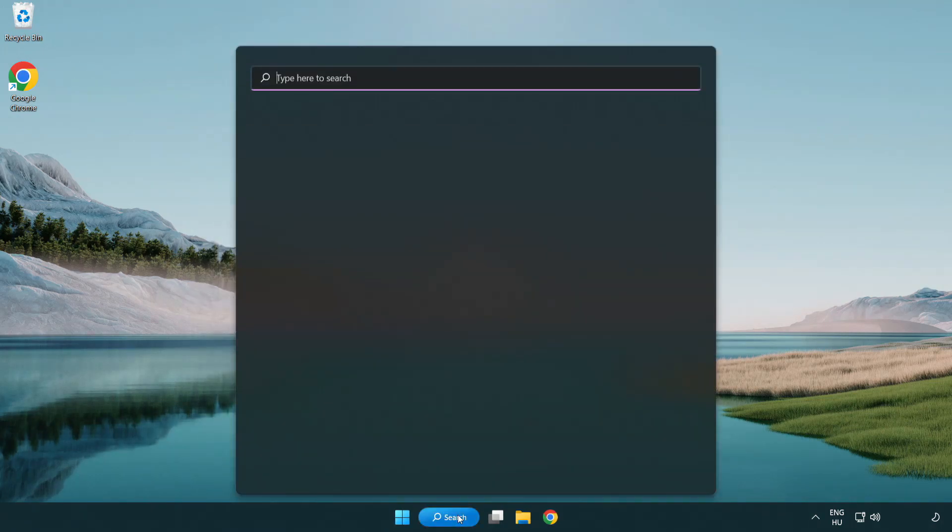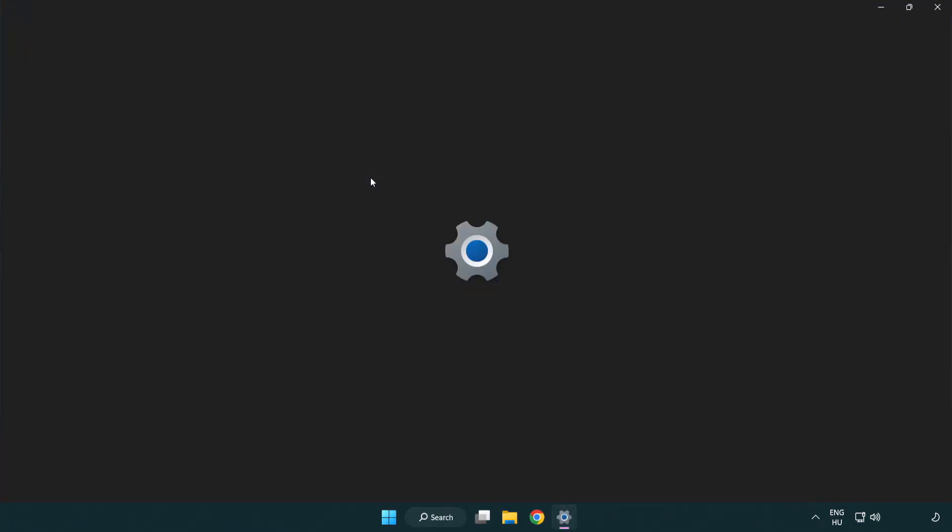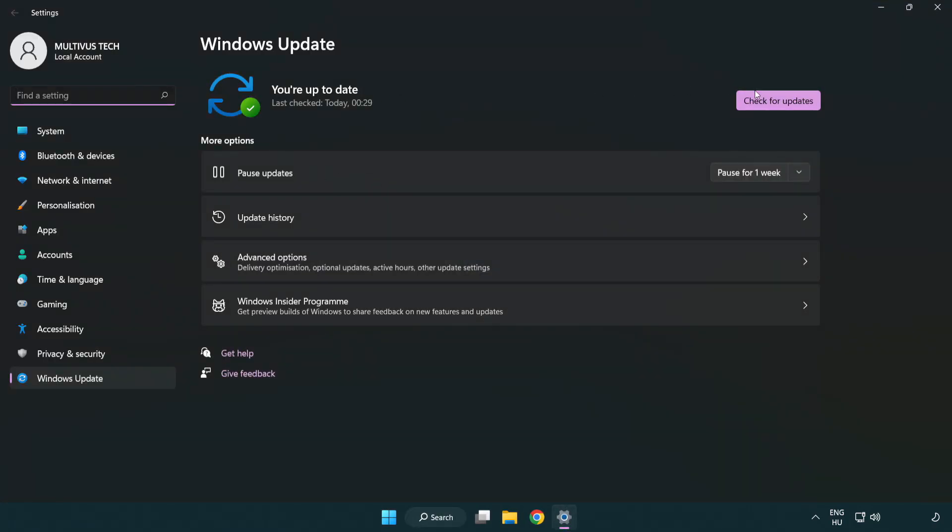Click the search bar and type Update. Click Windows Update Settings. Click Check for Updates and after it has completed, click Close.